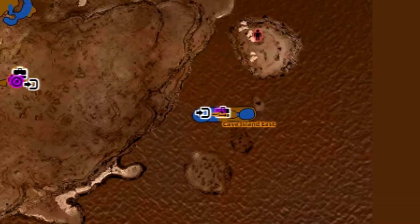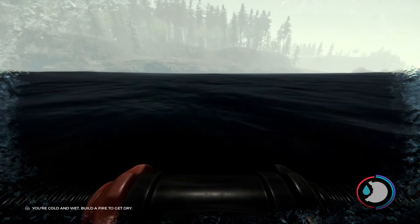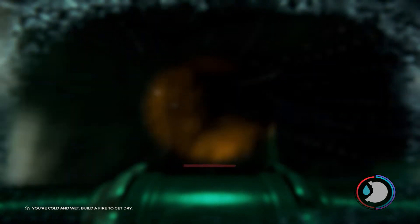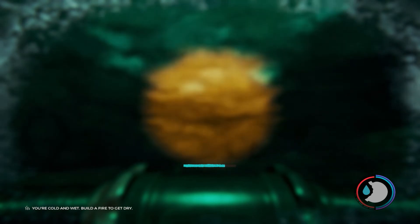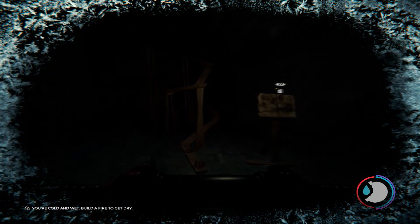Po drugiej stronie wyspy mamy kolejną jaskinię podwodną. Znów mamy trzy małe wysepki. Jeśli ze środkowej będziemy płynąć w stronę lasu, trafimy na kłodę z przywiązanymi linami, a liny doprowadzą nas do wejścia do następnej jaskini. Wpływając do środka natrafimy na krater ze świecącymi kryształami i wodą. Po przepłynięciu jego trafimy na komnatę, w której znajduje się receptura oraz mały schemat rollercoastera.